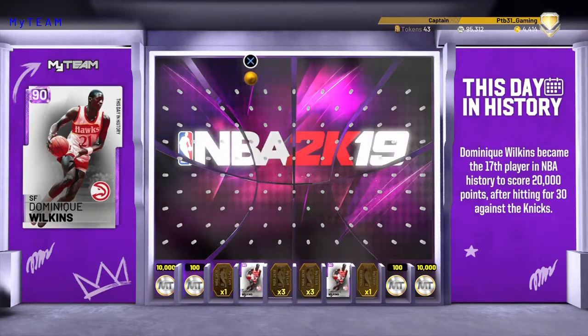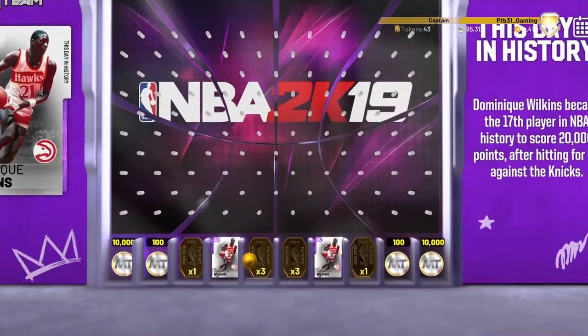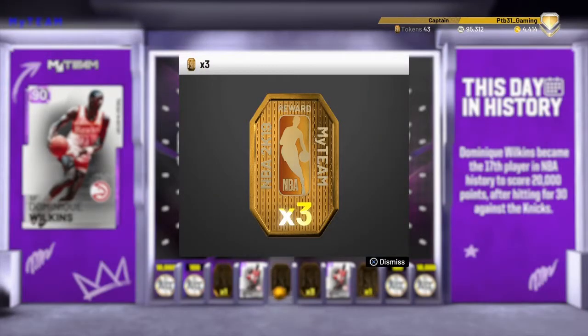Welcome back, it's your boy PTB Gaming with another NBA 2K19 My Team Locker Code. This one is for Amethyst Dominique Wilkins. It's a 90 overall. As you can see, I got the 3 tokens.